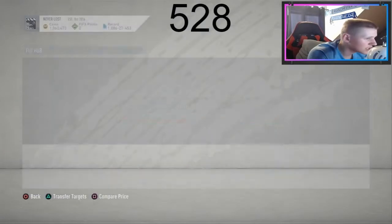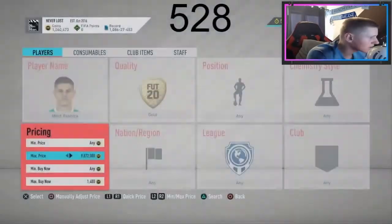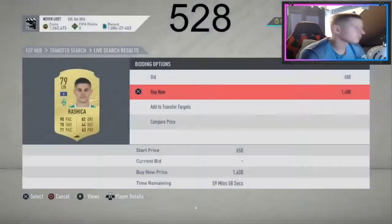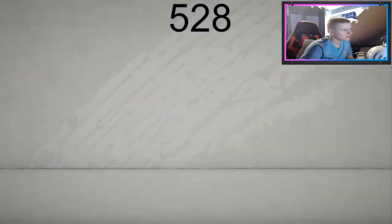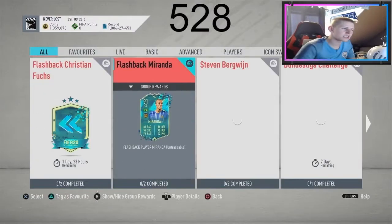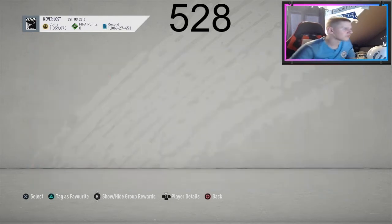You can do this with any Bundesliga gold — this is just an example and it seems to be working quite well. I'd recommend doing Rashika and Rudiger, or any German gold player. Bought another at 1.4k. So that's the second method. My trading is more based on SBCs to be honest, not investing. It can be any of these SBCs — Miranda and Fuchs have both just come out, we'll do Fuchs since it came out first.